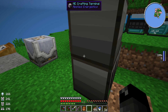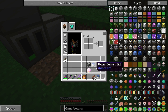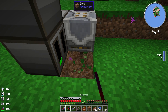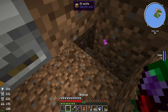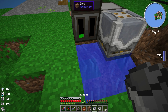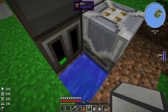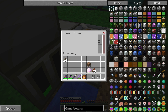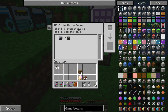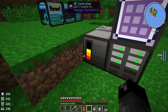We want to power our ME controller - the system's probably going to be losing power. We're going to want this steam turbine right here to power the system, so below here let's start digging out. We can put a bucket of water there and a bucket here, fill the rest in, and put the aqueous accumulator directly below, piping water into it. It is pumping water in. It is powering - we're storing energy, it is powering up. So we are powering our ME system off water. That is so cheaty. I like it.